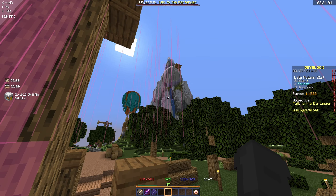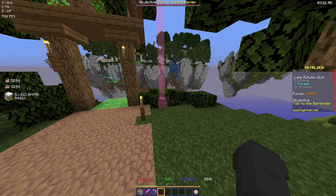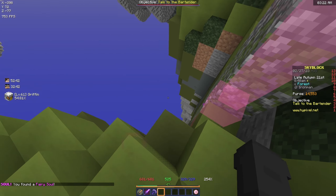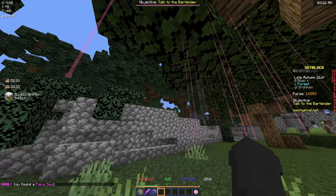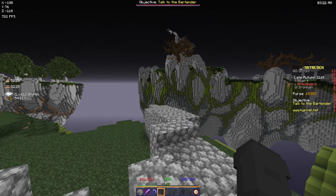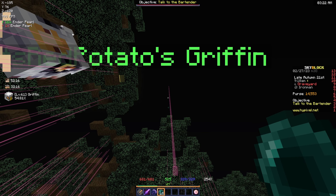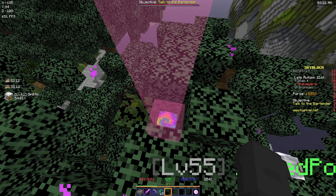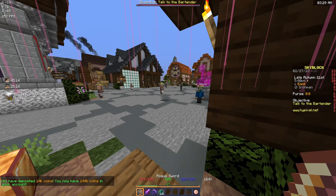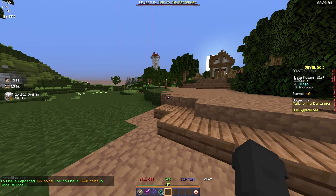Here is our first fairy soul. The reason we want fairy souls is to hand them in to Tia the Fairy — an NPC by the lake — and she gives you stats for every five fairy souls you turn in, so we're going to get a lot of HP and strength. Also, make sure to bank your coins before doing this grind, as some fairy souls require dropping off the map which will drain your wallet if you have large sums without a cookie.